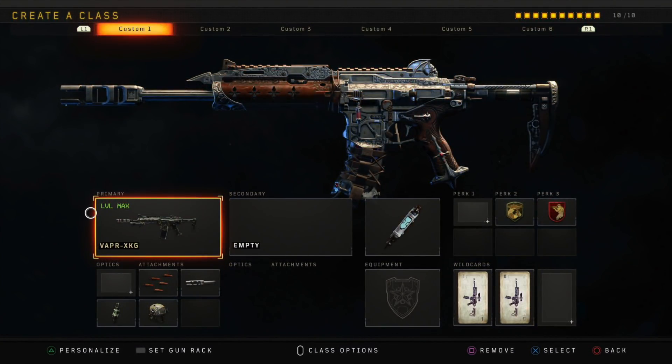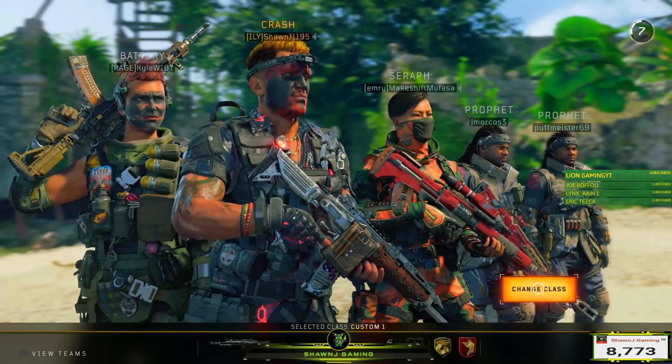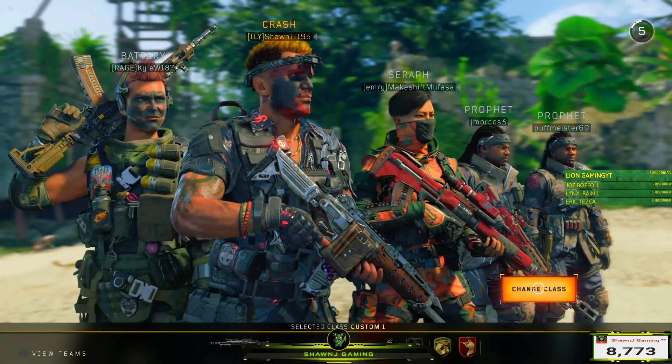Moving on to the second class setup — this is actually the class setup I dropped the nuclear with on Firing Range. That class setup is Rapid Fire, Long Barrel, Fast Mags, and High Cal, with Stem Shot as my gear and Gun Ho and Ghost as my perks.